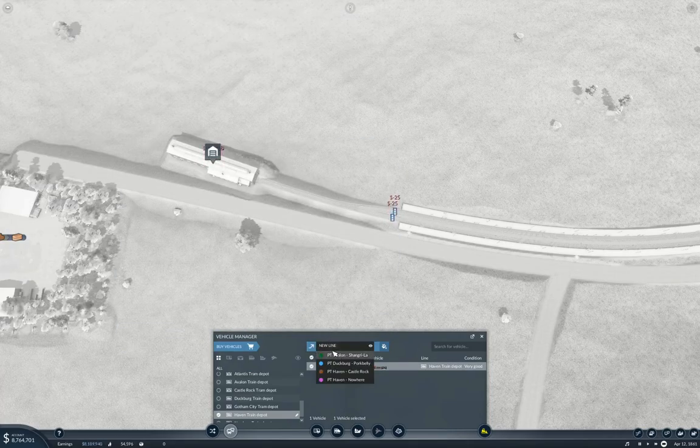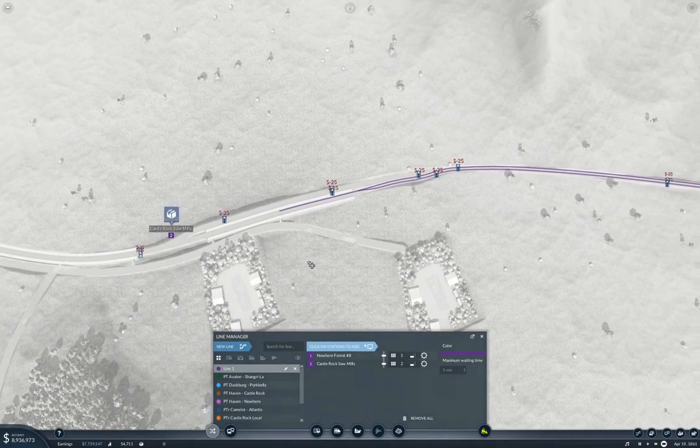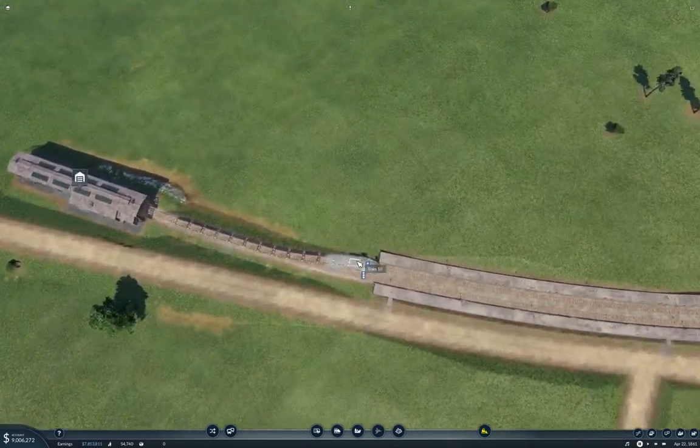We're going to fling it at the line — it's a new line and we're going to fling it at the furthest one and drop it here. I'm going to pause it — this is going to be a cargo rail line: Nowhere Forest Eight Collector. That's what it is.